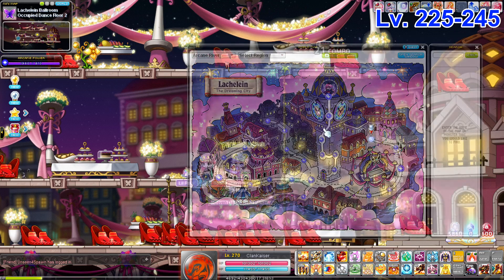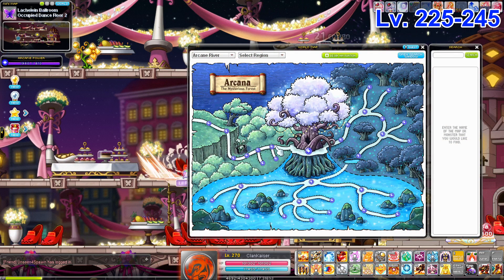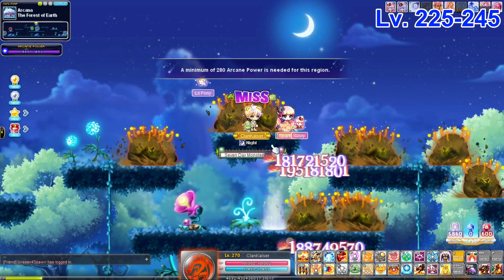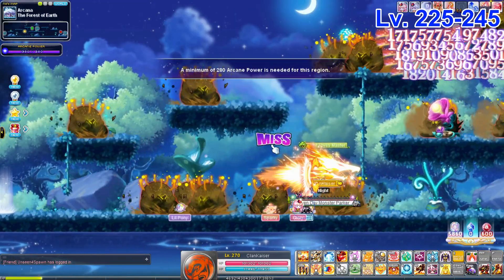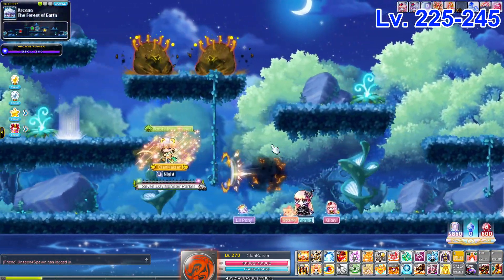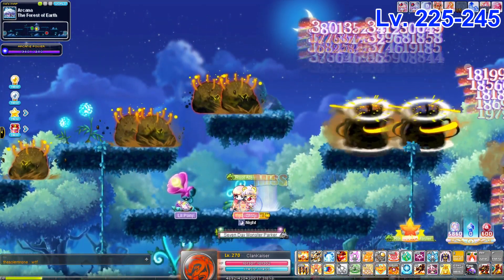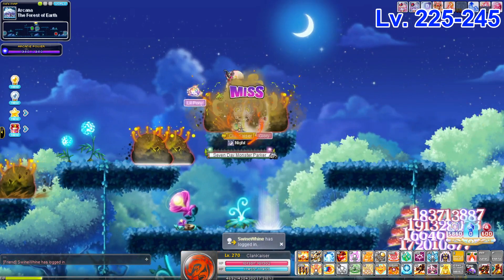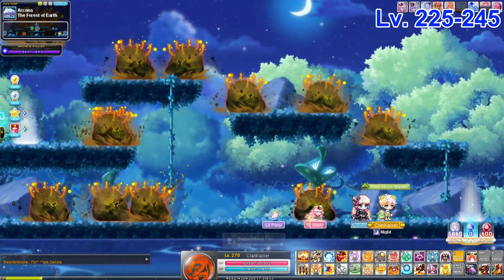Now we enter what I think is one of the best regions of the Arcane River — the Forest of Earth. The map simply called Forest of Earth usually has people in it, not surprisingly. Just move left to right to kill mobs, and if you have trouble hitting the top, summon in the middle or on the top platform, and you should do fantastically.